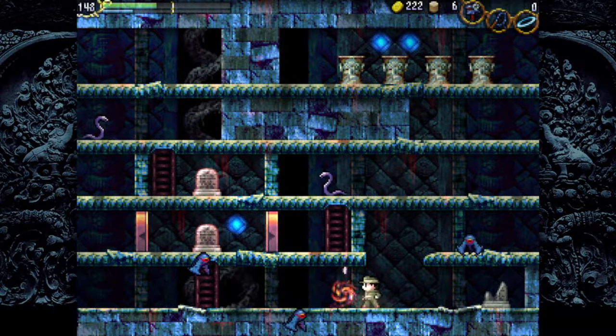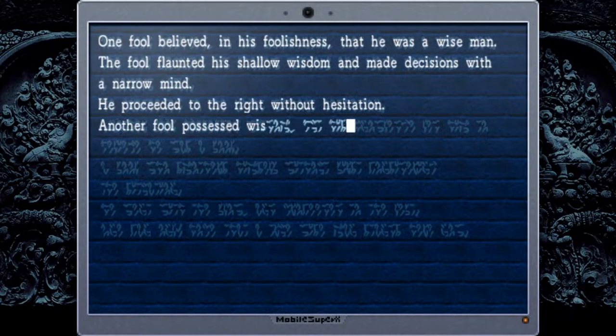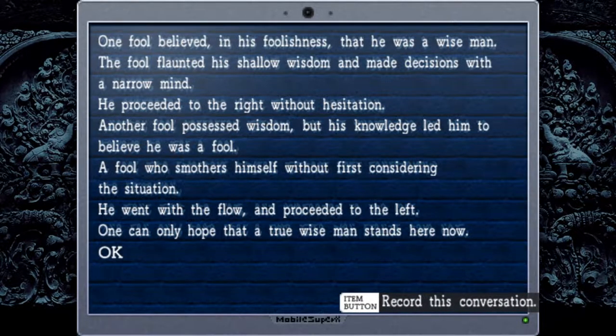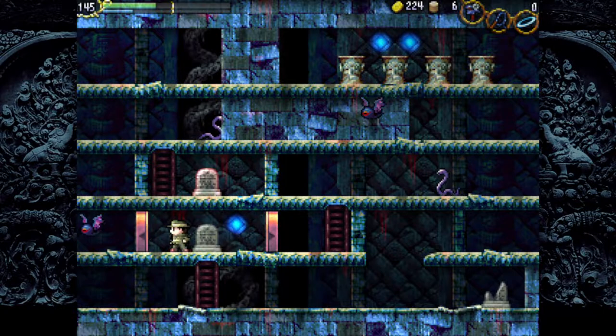Now I'm going to use my wounded flares. One fool believed in his foolishness that he was a wise man. The fool flaunted his shallow wisdom and made decisions with a narrow mind. He proceeded to the right without hesitation. Another fool possessed wisdom, but his knowledge led him to believe he was a fool — he went with the flow and proceeded to the left. But one can only hope that the true wise man stands here now. So we have learned that going to the right is wrong, going to the left is wrong.